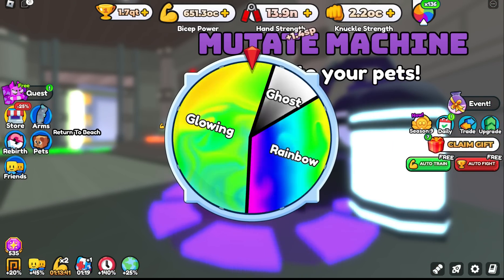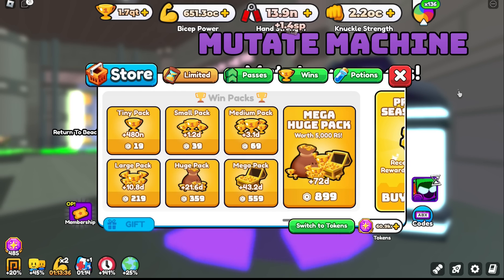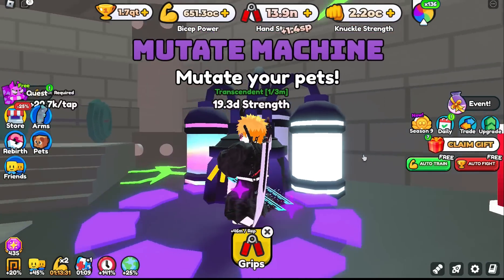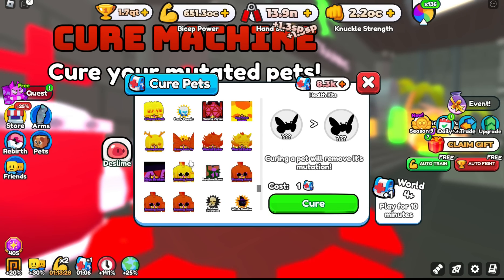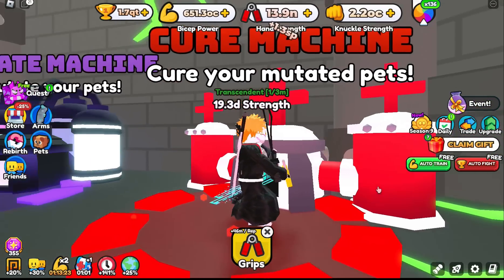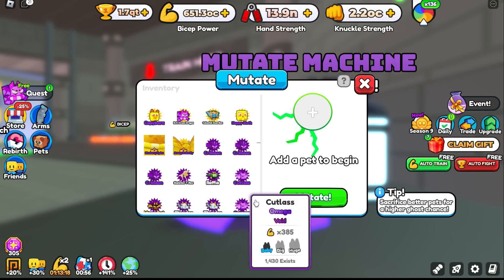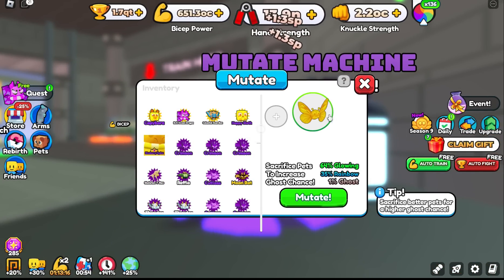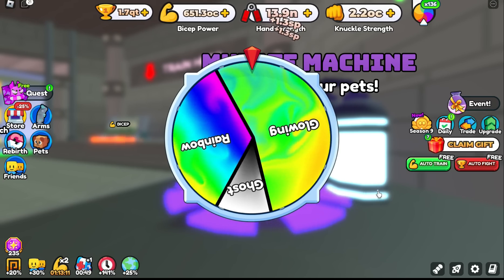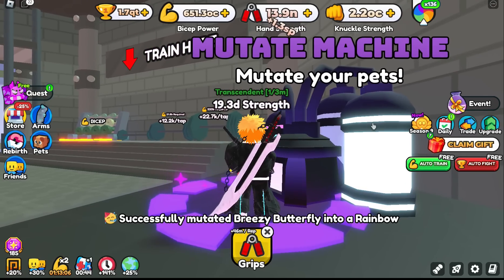Let's cure the butterfly and run back over here and do the same thing a few times. Breezy butterfly — mutate, hit the plus sign next to the wins. Now it will say it is a rainbow again, so you do this a couple times. There has been an update in arm wrestling simulator — it was leaked about these necklaces that are coming out. These look super cool. But I actually came up with this idea, so hopefully I get a little kickback or something.